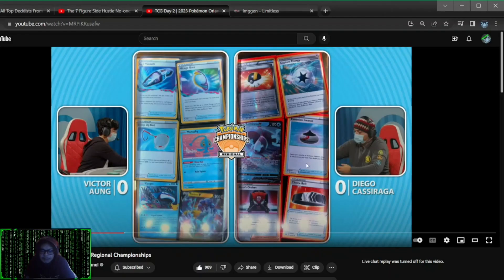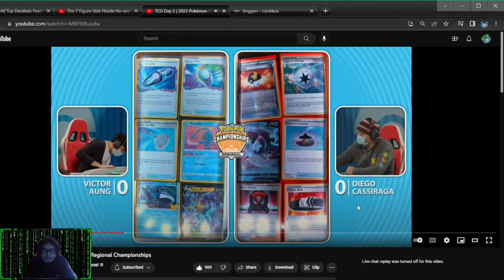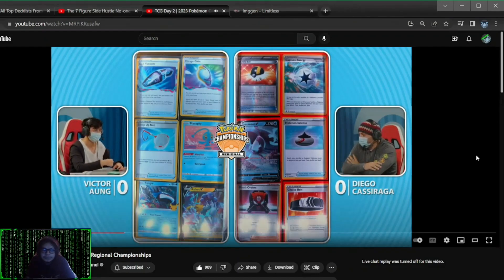Incense and boss could help. Depending on how many fish Diego plays — probably runs two. He's playing kind of like a turbo version. Four seal stones. Search for lost vacuum — that's three extra cards in the lost zone, and it could be very explosive. Working in some aggression there with those V Pokemon. It's not standard in the lost zone decks.